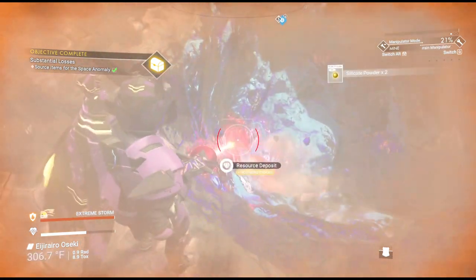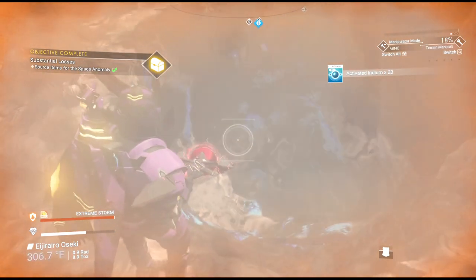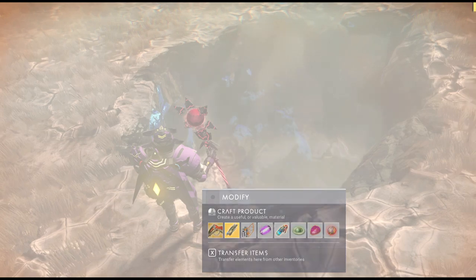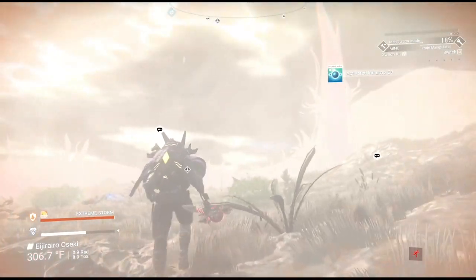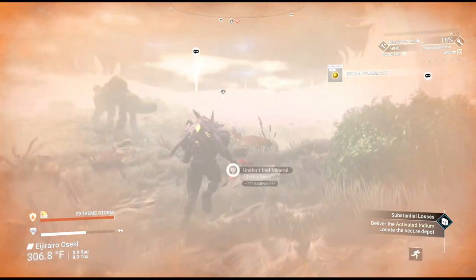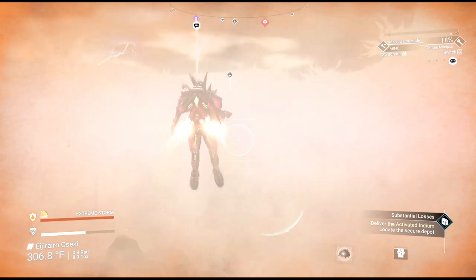It looks like it says 'source items for the space anomaly' — I think we're done. We're over a thousand. So we just need to get to our ship. We'll use the storm to get back to our ship rather than calling the ship in.